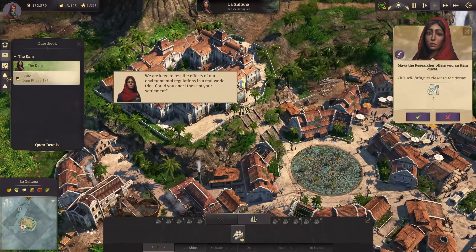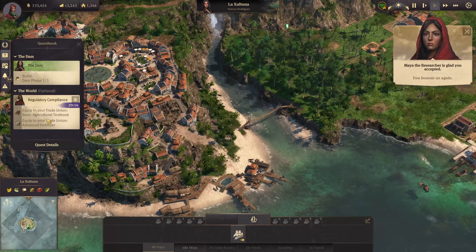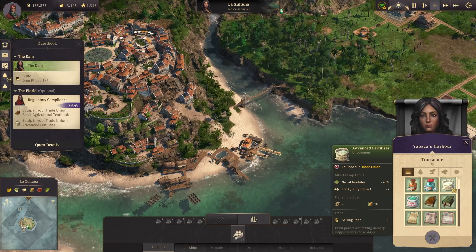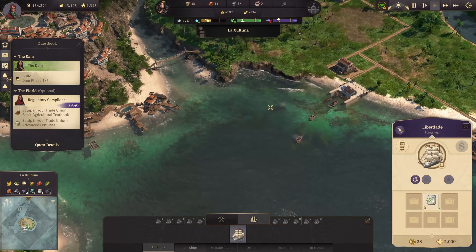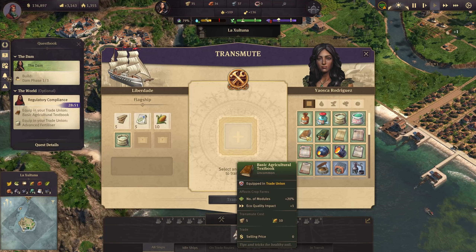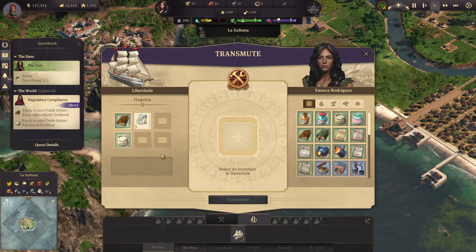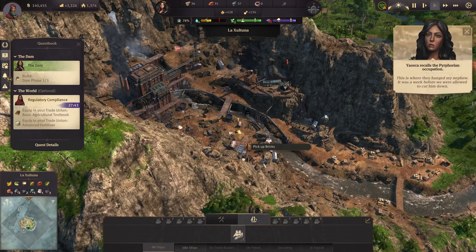Isabel has a quest for me. The researchers are keen to test the effects of their environmental regulations in a real world trial - could you enact these at your settlements? Equip in a trade union the basic agricultural textbook and the advanced fertilizer. That costs 10 corn each - how much corn do we have? 29 tons, how very nice. The advanced fertilizer reduces the number of modules but also the eco balance penalty. The basic agricultural textbook has a slightly higher eco balance impact but gives 20% additional output. Let's equip it for the quest. The next barracks have been finished, we can remove them. We now have 400 Honoleros.